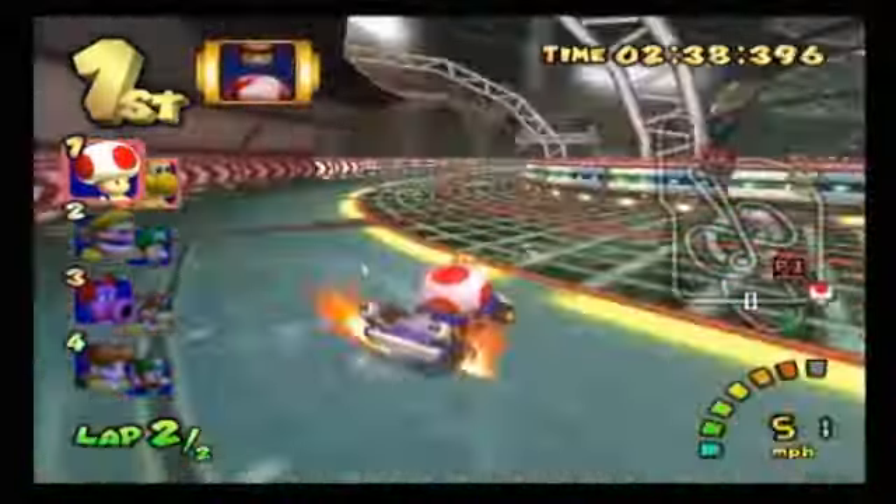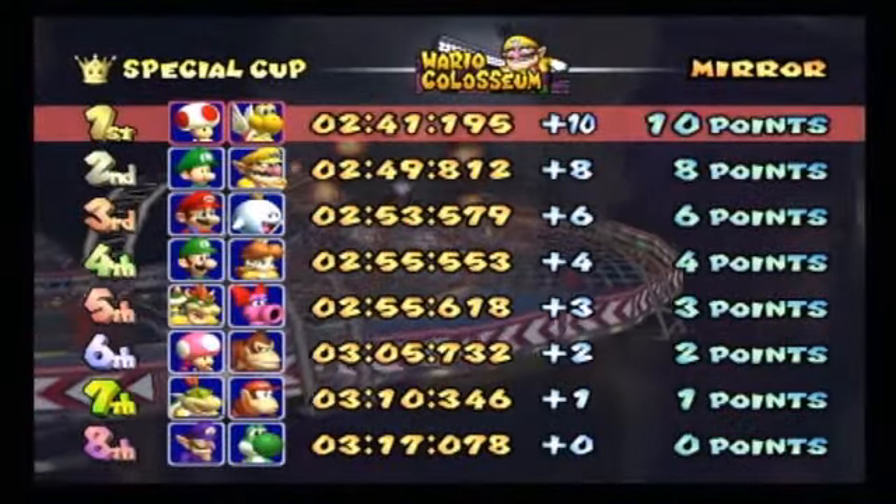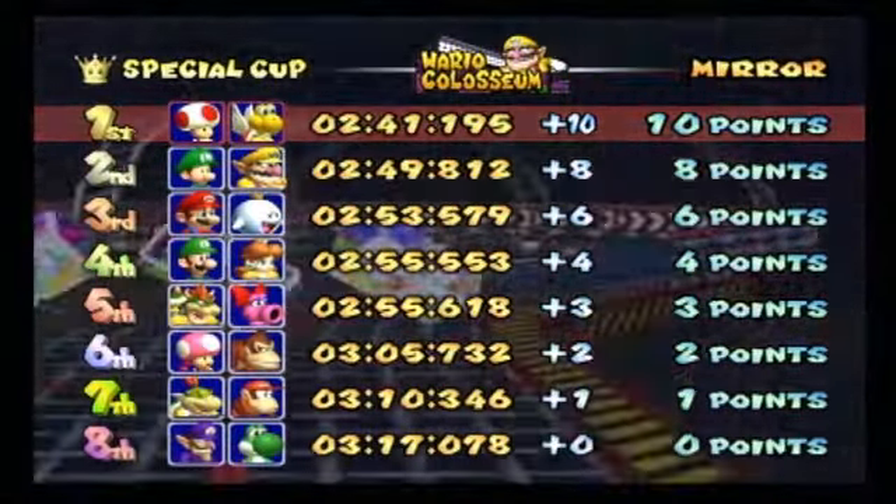But despite some adversity, including two blue shells, we are able to conquer Wario Coliseum, and we actually win pretty comfortably. Look at the time difference between first and second — we were able to get a pretty good lead at the very end. Victory's ours! So the first course of the Special Cup is down and out.